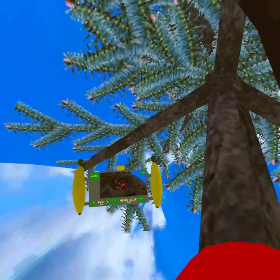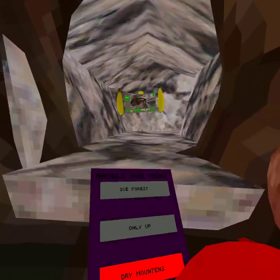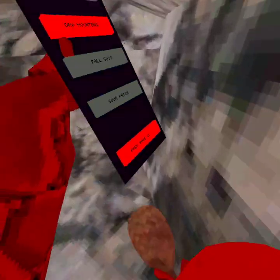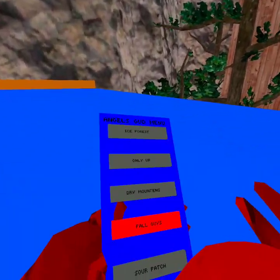Wait — the floor! I can go through everything with no-clip, except for this metal right here in the Dry Mountains area. Oh man, it glitched.